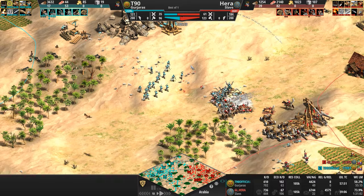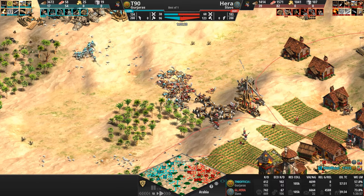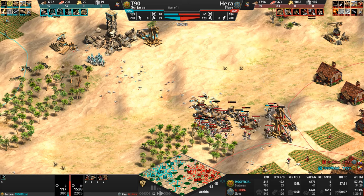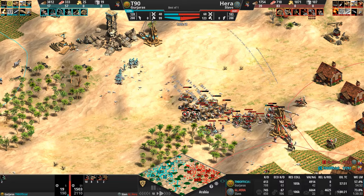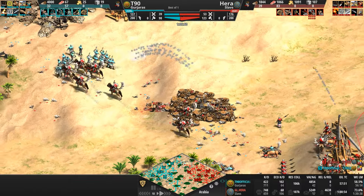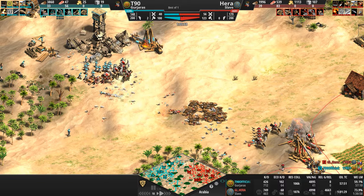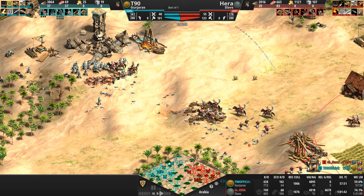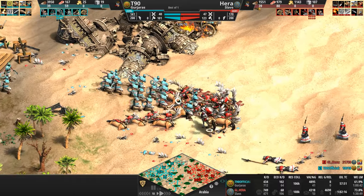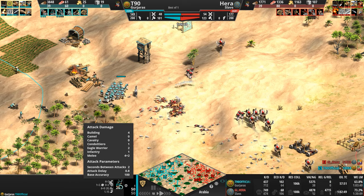Hera's got to keep this game messy — he has no choice. He's got to keep halberdiers and hussars surrounding. Oh my God, he misses. And just like that, seven or eight onagers disappear in the blink of an eye to the Chakram Thrower, whose attack bonus is against infantry.